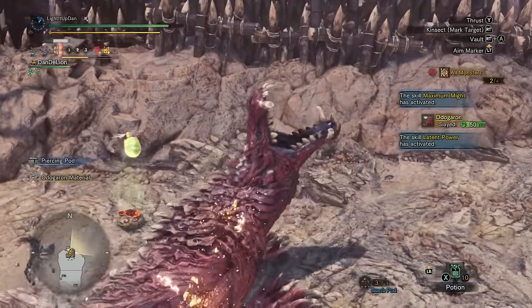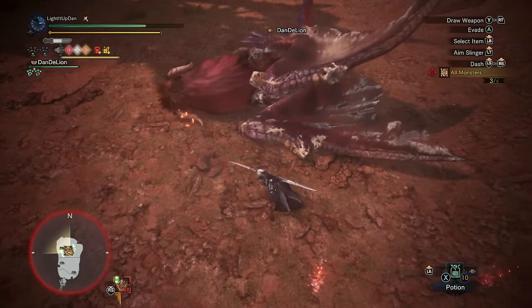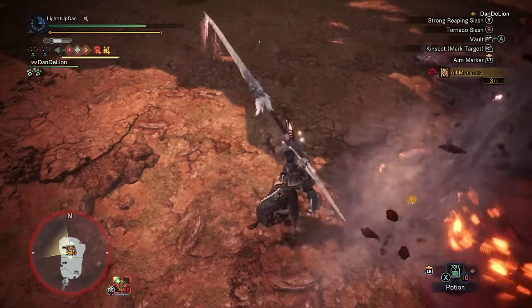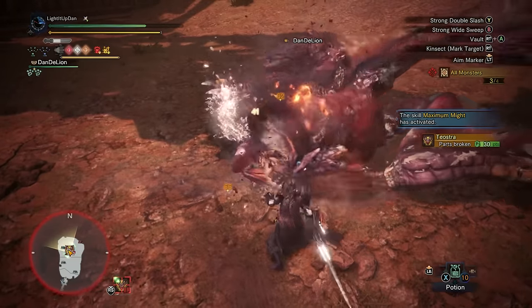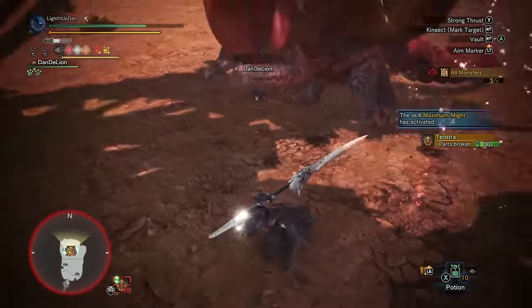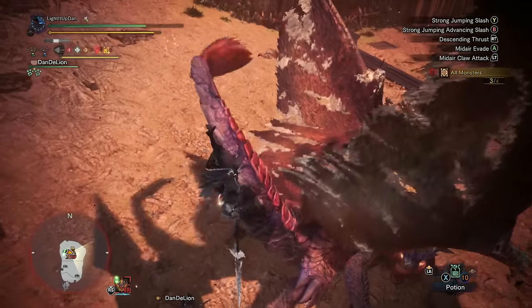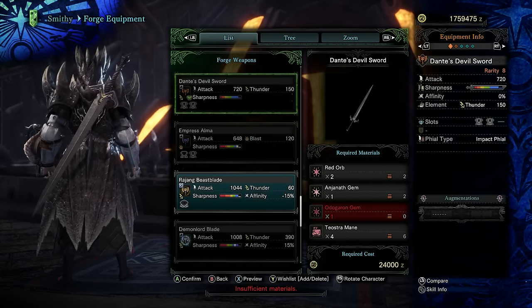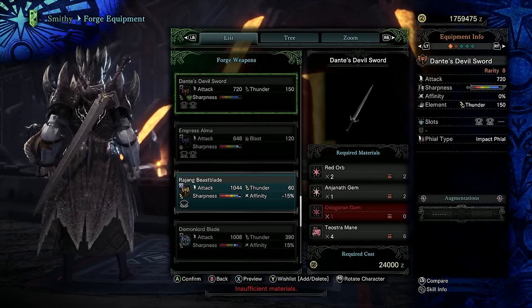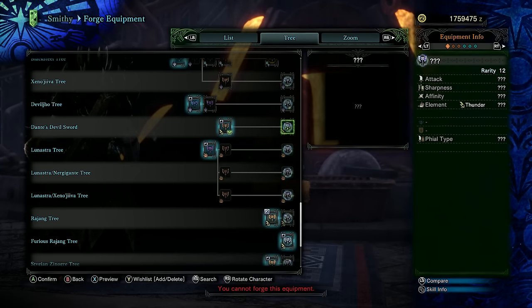Focus your damage on the heads of the monsters as best as you can. Use your cleanser booster to get rid of any blights like fire blight and bleeding from the Odogaron. Tail severs are always useful, go for mounts, and try to get as many KOs as possible — especially with your bonking weapons. Use your clutch claw for wall bangs and to tenderise parts. After you're done jamming out to the Devil May Cry soundtrack, you'll be rewarded with one or more Red Orbs. Take these to the smithy to craft Dante's Devil Sword Charge Blade — a rarity 8 Charge Blade with Thunder Elemental and two level 1 gem slots. This can also be upgraded to a rarity 12 version.